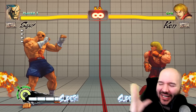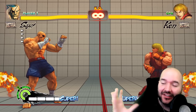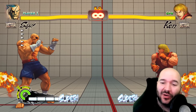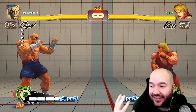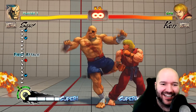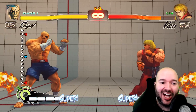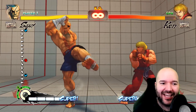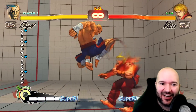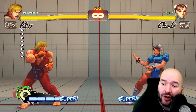Next, let's talk about Kara canceling. It sounds really complicated but it's actually not that much. Kara cancel means 'empty cancel' — you're canceling the empty startup frames of an attack before the attack comes out into another attack, like a special move, a super, or a throw. The easiest example to see is Sagat — he has a forward light kick, and we can cancel the move before it comes out into a special move, giving us extra range because of those early frames where he walks forward.